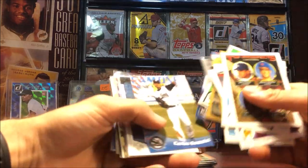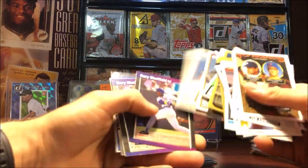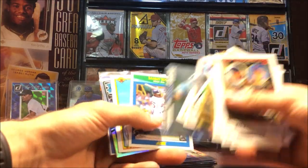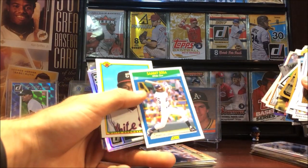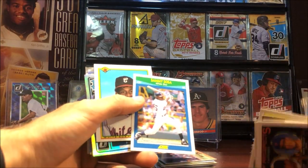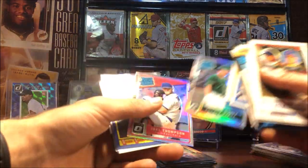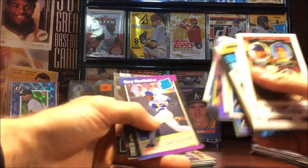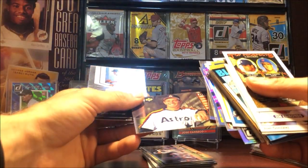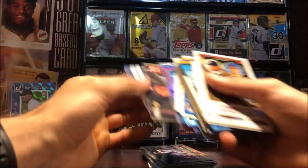Steven Matz, Kerry Wood, Johnny Damon. Shawn Green 'the chef.' Johnny Damon again. Sosa rookie — haven't seen that one, not too popular. Bowman Sammy Sosa rookie. Nunez and Thompson. Donruss Optic rookie refractors, Deion Sanders, Tom Glavine. Billy Wagner from Collector's Choice, and then Dylan Betances 2007 Elite.